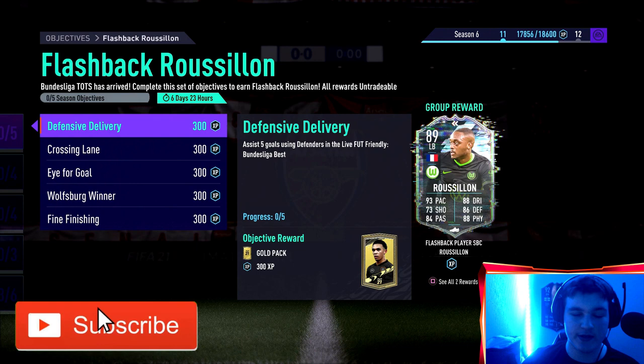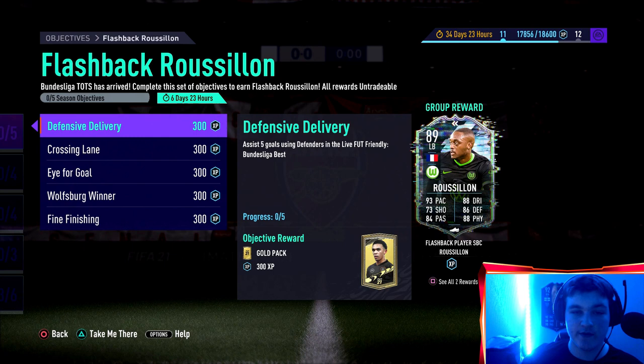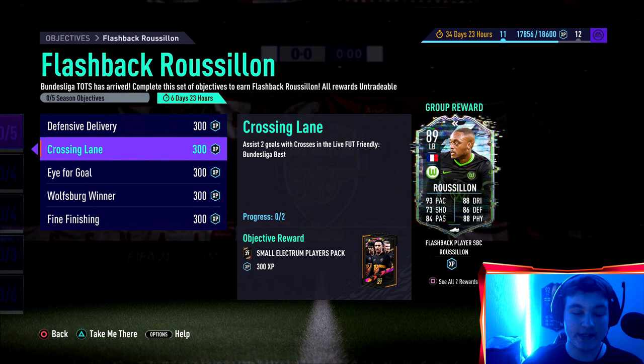But today boys, if you are new to the series, we're going to look over this card, look over these objectives, give you guys my tips. I'm also going to answer some questions I do commonly get asked with all these objective guides, and we're going to take a look at the new Bundesliga Beast game mode and build a team between 20 and 30,000 coins to help you speed up your process completing this card.